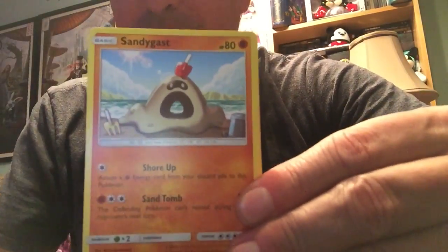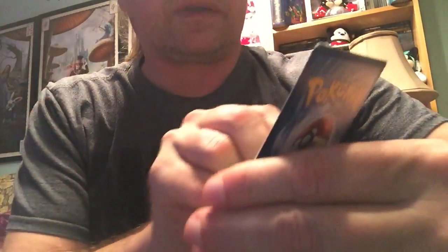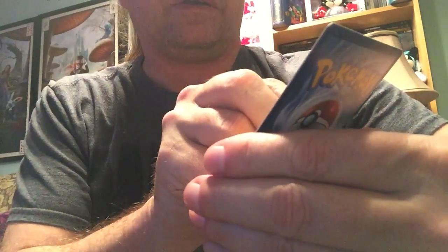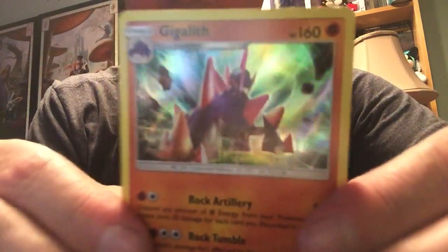There you go, there's a Sun and Moon code for you. Let's see what we can start off with here — we got a Caterpie, Sandygast, a Cosmog, Fomantis, Fighting Energy, Team Skull Grunt, Poison Barb, and a reverse holo Charge Bug right after it. That's a really cool looking card actually — it's a holo Gigalith with a nice 3D effect on that one.